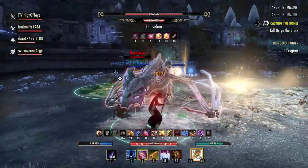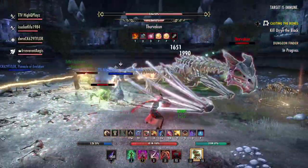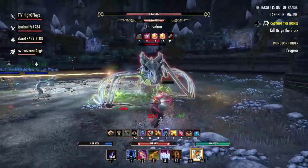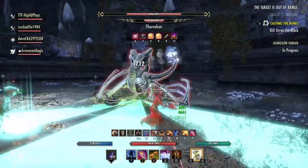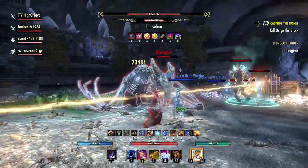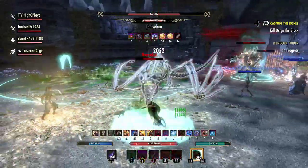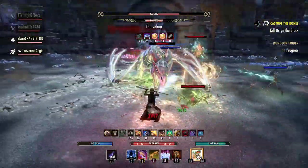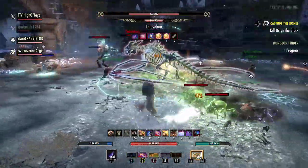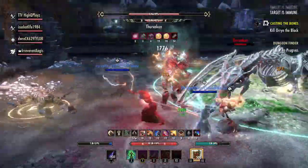We ended up beating this hard mode on our fifth attempt. The shocking thing about it was we didn't have any problem during the second phase of the fight or the execute phase. Our problem, surprisingly enough, was that we kept over-burning the boss and kept getting multiple crystals on each of our first four attempts. We just weren't paying attention — we figured there's no way we can over-burn this boss because our CP is so low. Turns out we still did. So once we got to the execute, it actually went very smoothly, surprisingly smoothly, considering all the things that were going on and the low CP that we had.